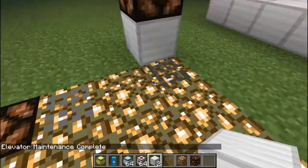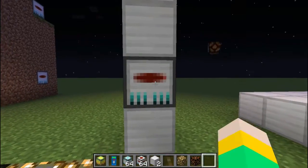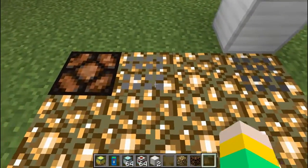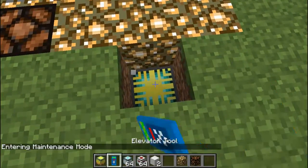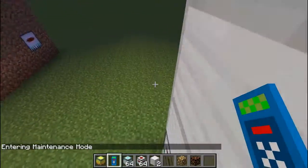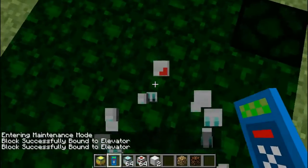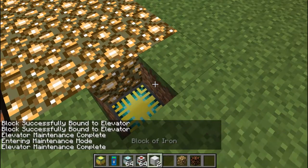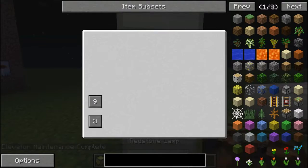Your elevator is done and you can decorate it. If you have a glitch like me and can't right click it directly, you can right click any of the floors to open it. You have to right click with the elevator tool — after that shift and right click and you're all set.